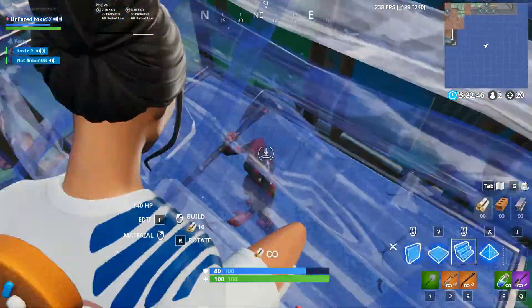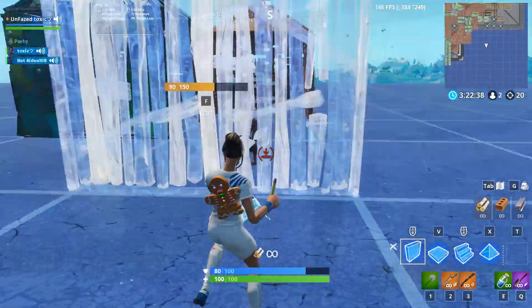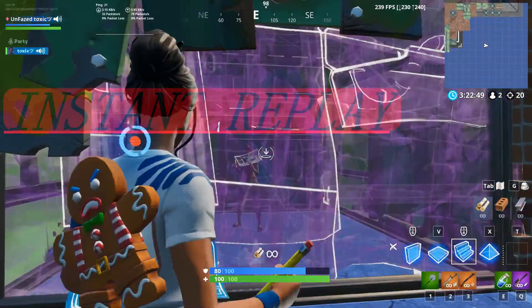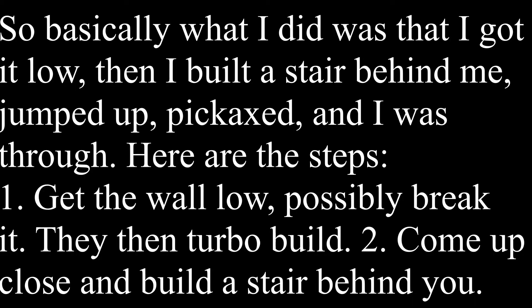There we go. It might take a couple of tries but you've got to get practice. Basically what I did was I got the wall low, then I built a stair behind me, jumped up, pickaxed, and I was through.